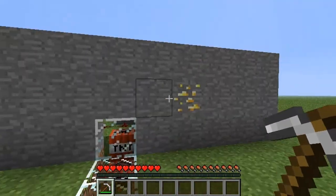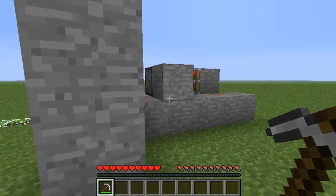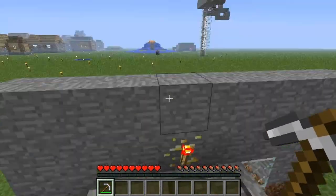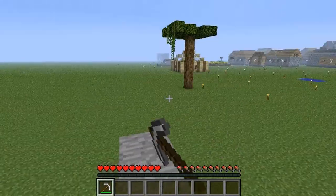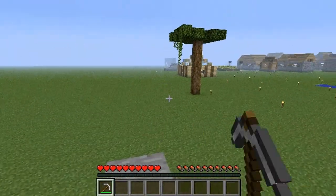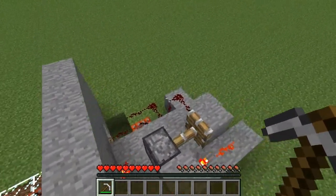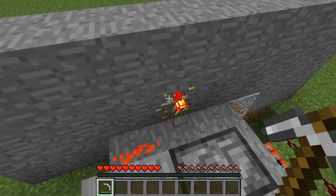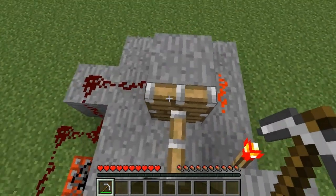So I have some glass here, just to show TNT for later. So you have your gold ore there — you can use any ore, and you can also use a tree, but that takes a little bit more concealing and it doesn't look as nice. So on the other side of the gold ore, there's a redstone torch, and that's powering this piston.